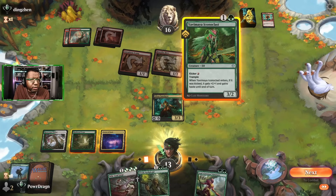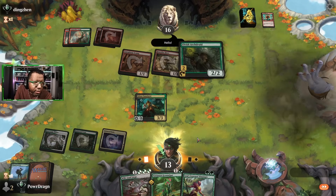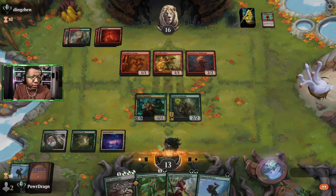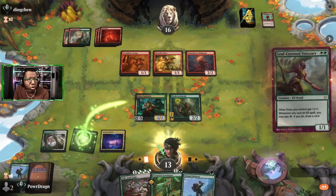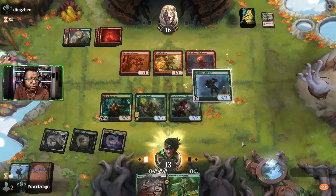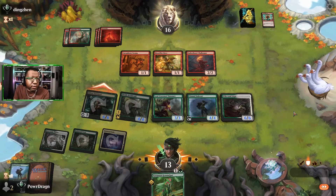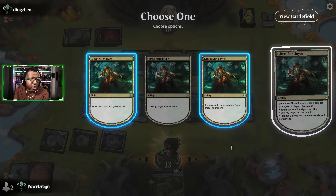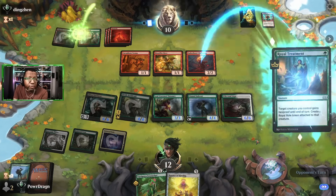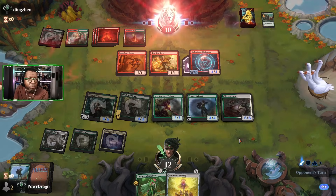They're topdecking now. If we're going to come back we need to play multiple things. We draw well — we're good now! Opponent tried to get us with the 'oh, your turn' crap — here we go! You brought this upon yourself, opponent. This is the pain for which you have wrought. We take one and draw a card — that's when you know you've really got it against Mono Red, where you're like 'yeah, I'll just take one, I have a 6/6 to block with, I don't care.'